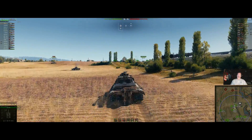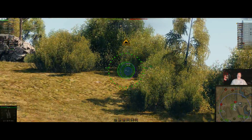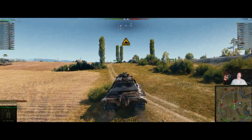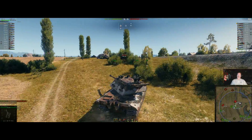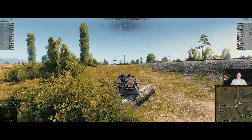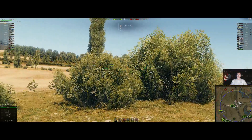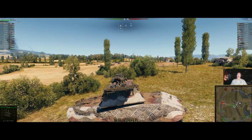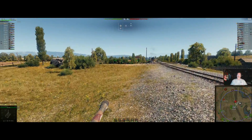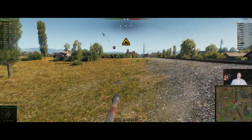We're just about to get spotted here, and this is where I make my first mistake — it doesn't cost me anything. I get spotted right here, and rather than continuing forward, I should have immediately jinked to the right or left to throw off the aim of the artillery piece. Unless they've got a turreted artillery piece like the French guns, it would have been hard for them to keep track of me. I came out unscathed, which is pretty lucky.